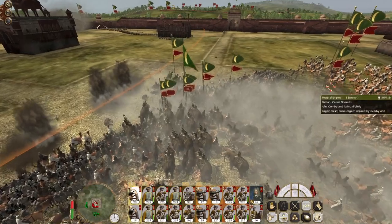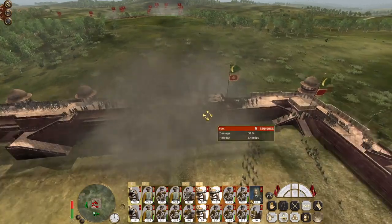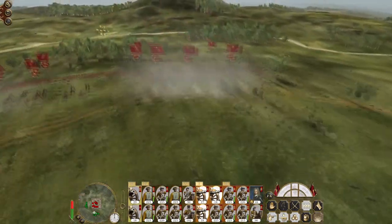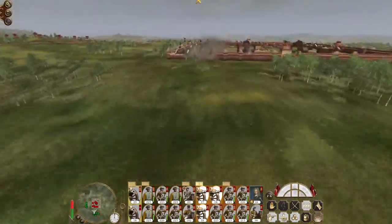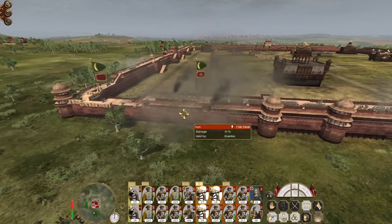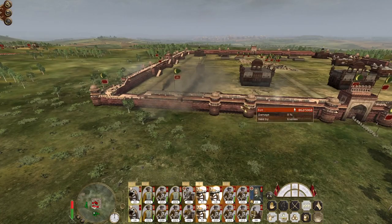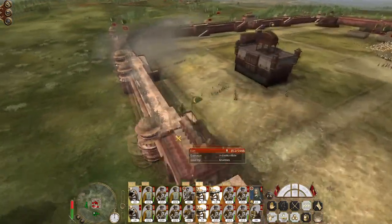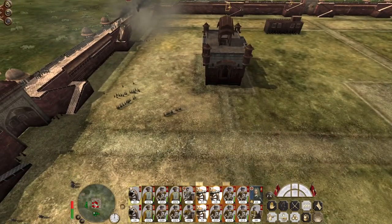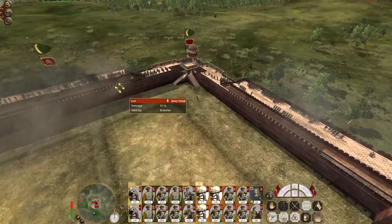Cavalry camels are some of the most frustrating elements when attacking a fortress. You can collapse a corner section so that one corner has four holes in it — which if you're defending is pretty good because you can create a killing zone in that corner. But the AI rarely does that. More delicious quicklime shots in the center.